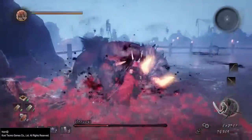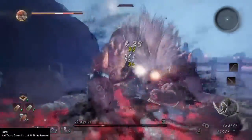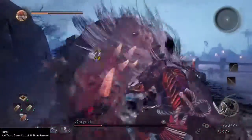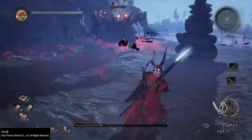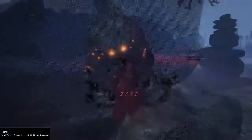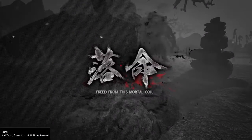Besides that, the next big thing to note is he does have a critical spot, which you see me strike here — those are the horns on his head. Even once the horns disappear, you can continue to hit his head to build up that additional stagger. And as you see, I just got one-shot from full HP.